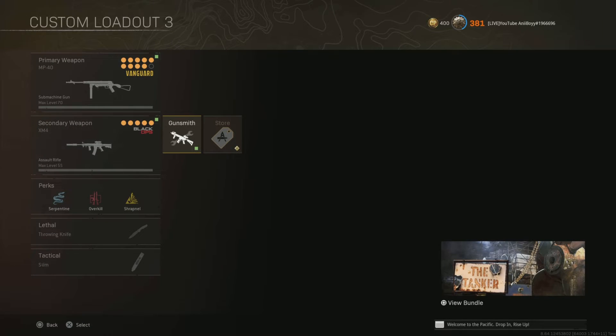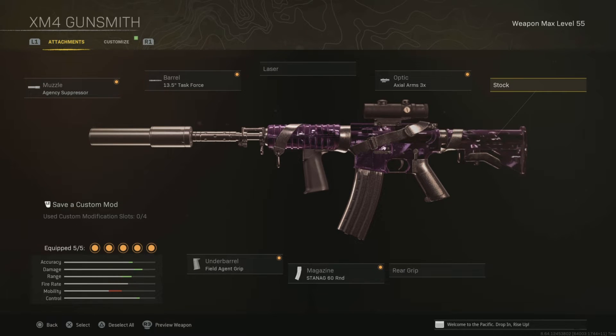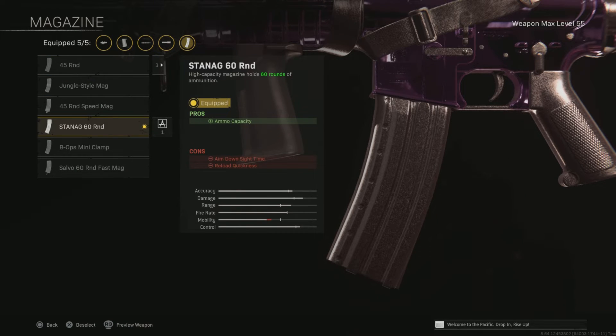A lot of people have been talking about the XM4 recently. It only has five attachment slots. Here are my attachments — same as what everyone uses. Some people use the 45 round mag but I just put the 60 round on instead for a little bit more ammo.